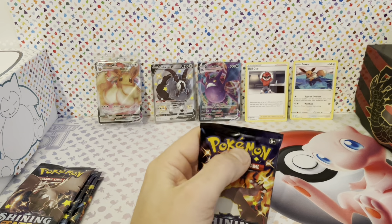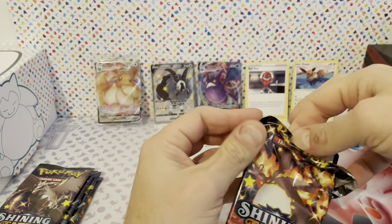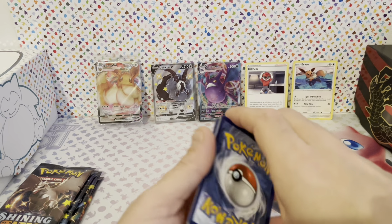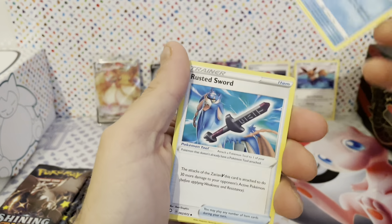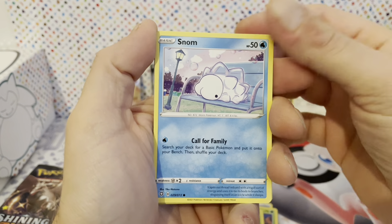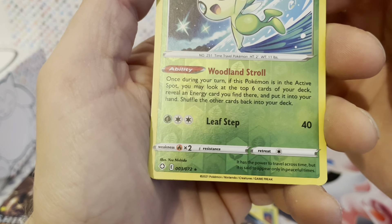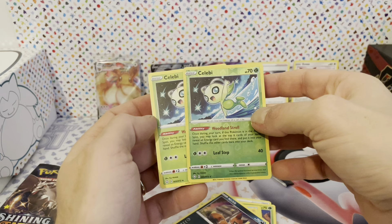Yeah, still have five packs, four after this one. We have to actually speed up a little bit. Psychic Energy, Copius, Cramarant, Rusted Sword, Cacnea, Cossiflower, Snom, Trapinch, Nikit, Celebi reverse — oh, this also has a star, so it's kind of rare I guess. A normal Celebi — that's kind of weird. Back to back.